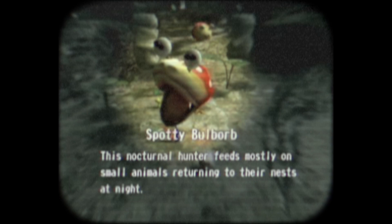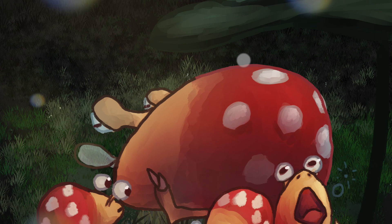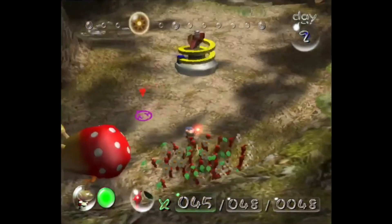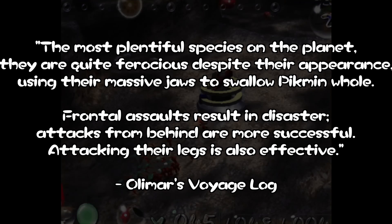Bulborbs in the original Pikmin — the Spotty Bulborb. This nocturnal hunter feeds mostly on small animals returning to their nest at night. In the first Pikmin title, this beastie is referred to as the Spotty Bulborb. It can often be found surrounded by what were assumed at the time to be its young, the Dwarf Bulborb, though they are not the same species. It's the singular subspecies of Bulborb found in the game, though not the only Grubdog. The best strategy to fight Bulborbs in this title is to always attack them from behind, swarming and throwing many Pikmin directly onto the back.